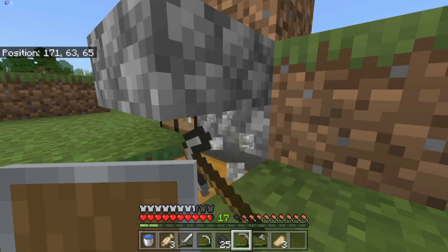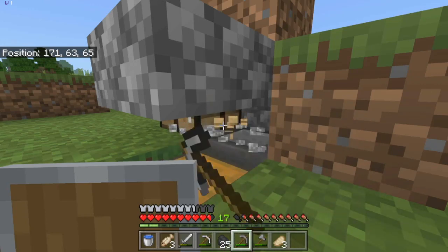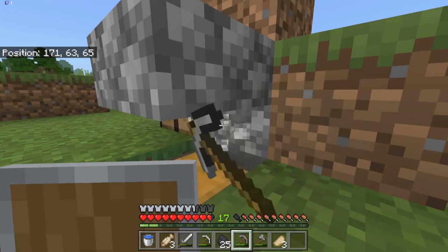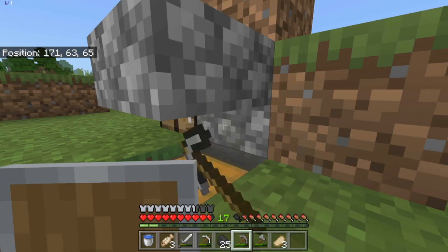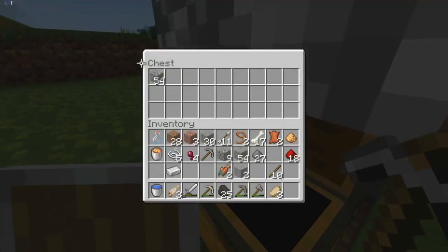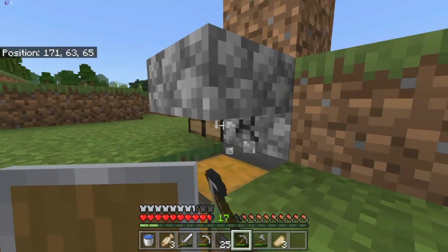It'd be kind of cool to have glass outside for the skeleton spawner, but I think it's not really necessary. I could make an auto-sort around it as well, but I actually don't have the materials for that because I'd have to make stone. That's a stack - no, it's just one short. I cannot count.